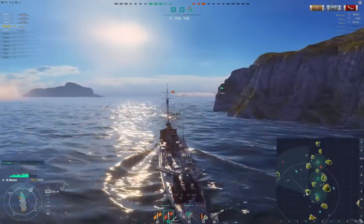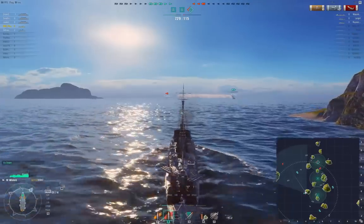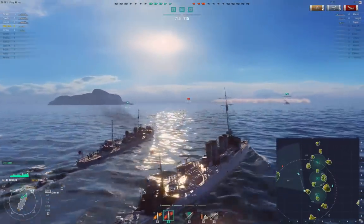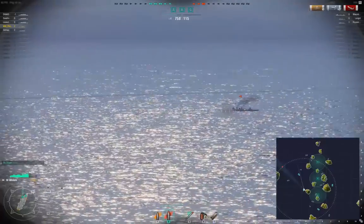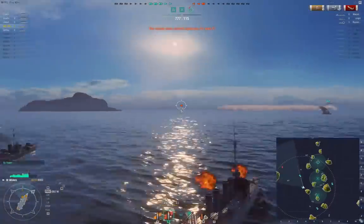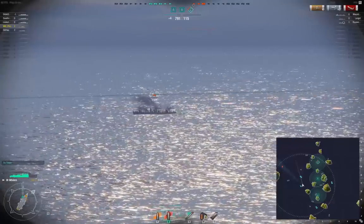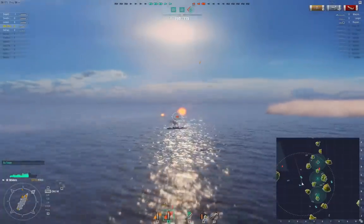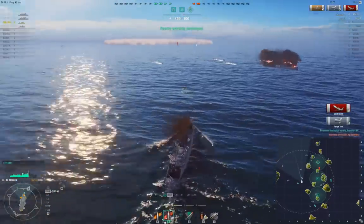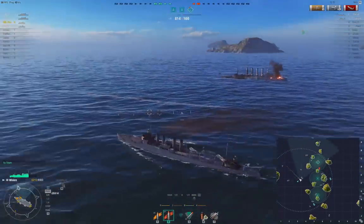Another destroyer. Let's go directly at him — we can get three guns to bear then, though there are only ever two. Avoid my own friendly ship. He appears to have stopped — he's backing up. Let's see if the shots hit. Nice shot, we've sunk an enemy destroyer! Got to watch those torps though — he managed to kill another player even when he was dead.